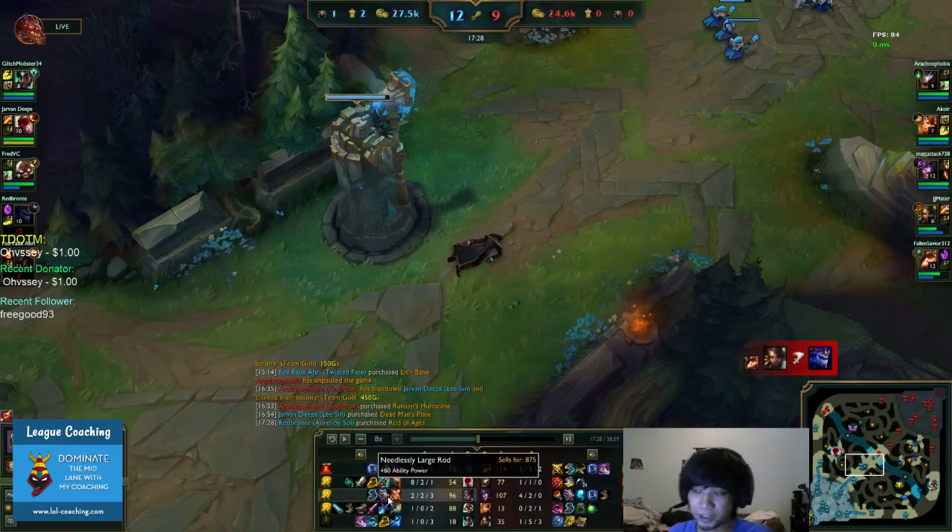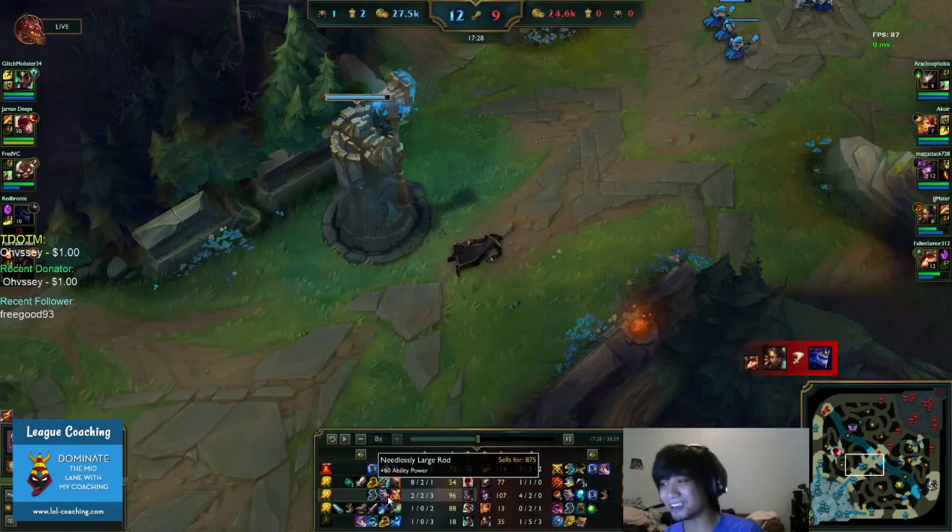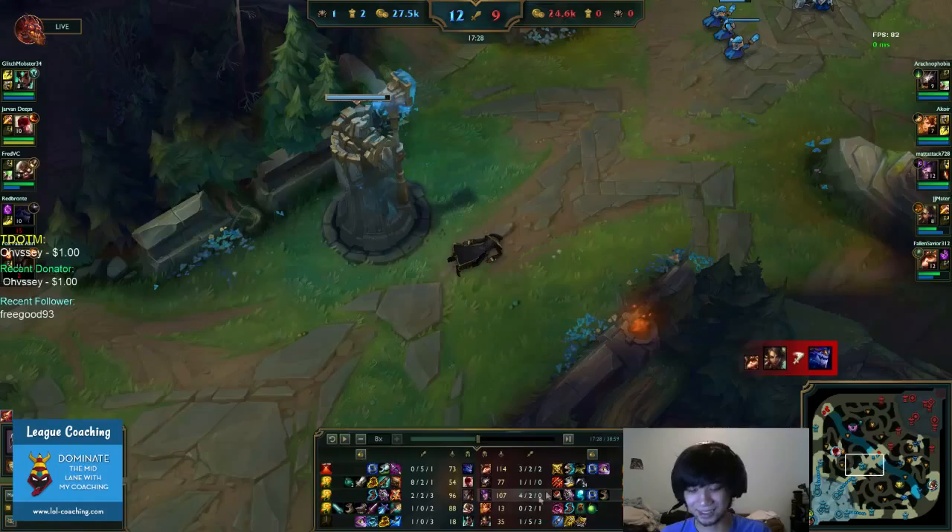Against a mid laner who can burst, what's a better item than Needlessly Large Rod? Abyssal Scepter. Why? Because it gives you magic resist, AP, and it also reduces their magic resistance — so you can do more damage.